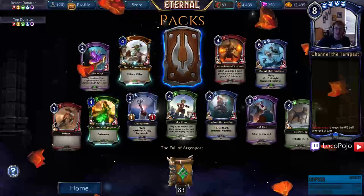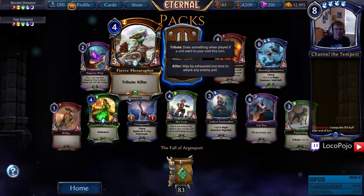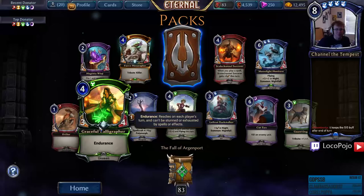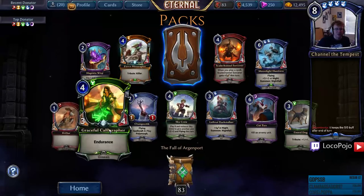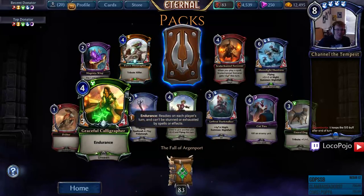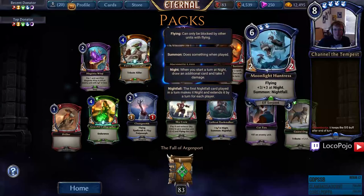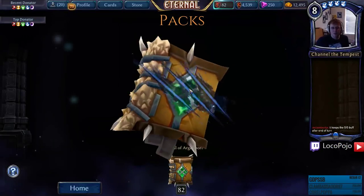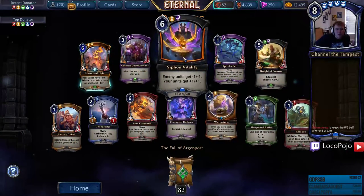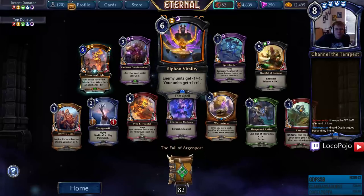Oh it keeps the +5/+5 buff after end of turn — fair enough, I wasn't paying attention to that. Two premiums — Fierce Mosoraptor — I bet they actually added color to this premium treatment; the premium treatments may be getting better. Another nice Endurance unit that makes the Endurance strategy a little more fun. Marionette Cross — good little shadow aggro card, especially good as one of them, glad to have one.